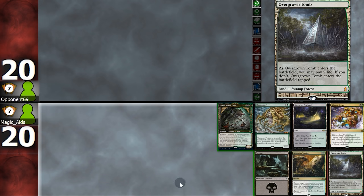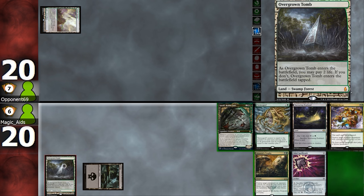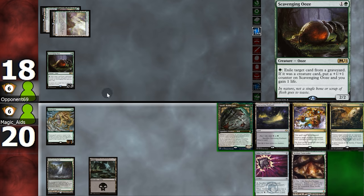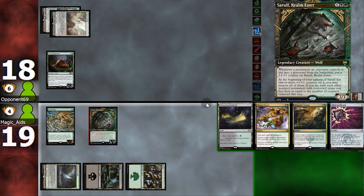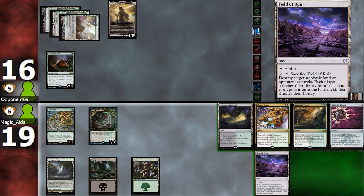Opening hand seems doable so we're gonna keep. Play a land tapped, opponent does the same. Spellbomb — okay, in that case we'll just go with the Tarmogoyf, even though it's just a 0/1. Opponent shocks, opponent plays Ooze. We'll have to kill Ooze next turn because it does hurt our Goyf. Fetch, and now it'll be time for Sorrelf. Opponent shocks and plays Heliod — very good with life gain, but unfortunately for our opponent, they'd be getting the spank.